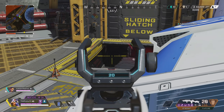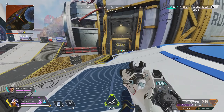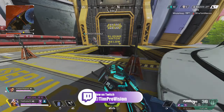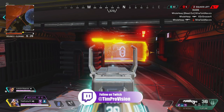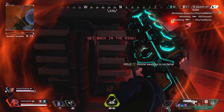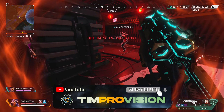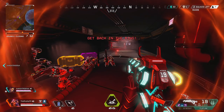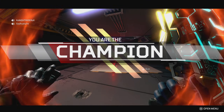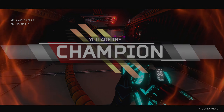So there you have it — some tips and tricks to get you on your way to mastering Octane in Apex Legends, one of the funniest and most fun characters to play in my opinion. If you guys liked this video, hit that like button and subscribe to the channel for more Apex Legends guides, tips, tricks, and content. I appreciate all of your support. If you have any questions, stop by one of our Twitch streams at 8 PM Eastern daily, or join our community Discord — links are in the description below. Till next time, my name is TimProVision. Have a good one. Peace out.